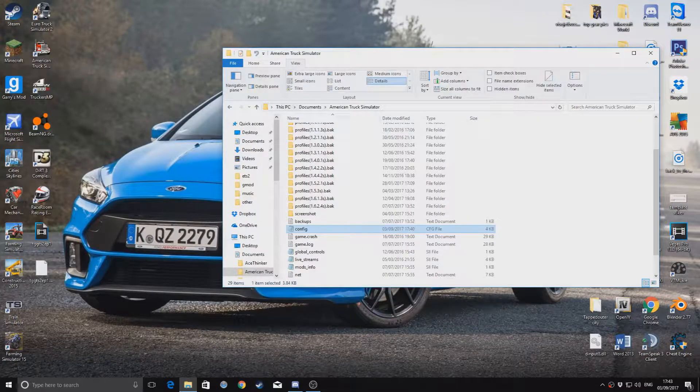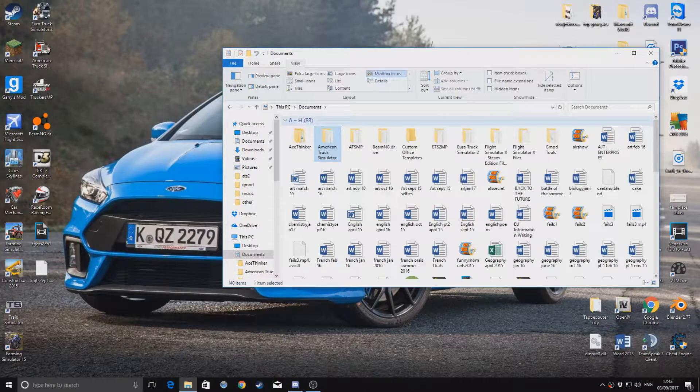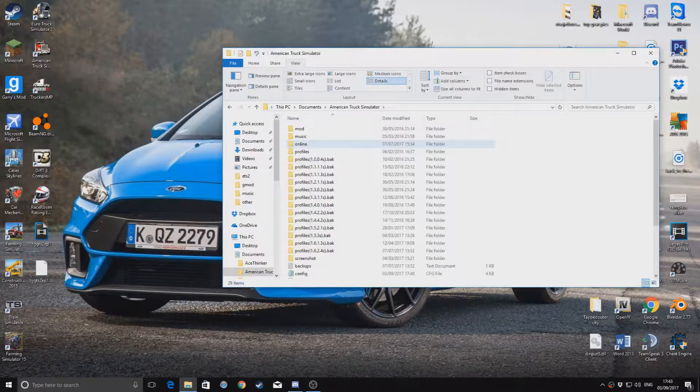What you have to do is open up your Documents. You can do this for American Truck or Euro Truck, but I'm going to do American Truck because I still haven't really set it up properly. So you click on American Truck or Euro Truck and then click on the config.